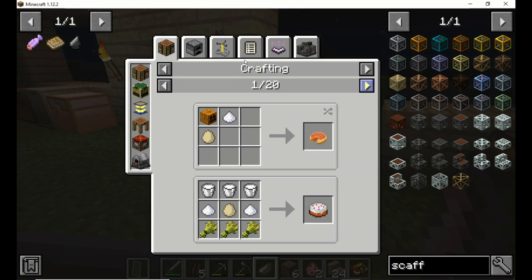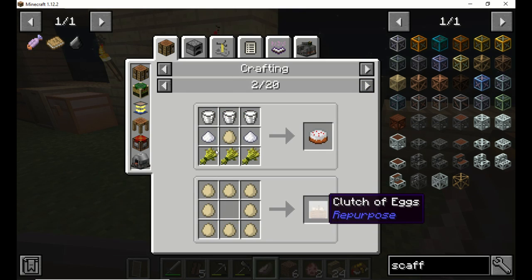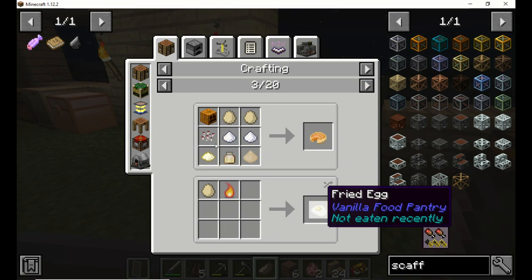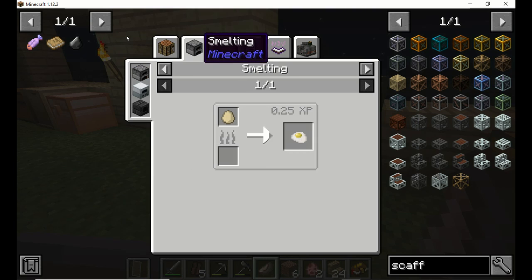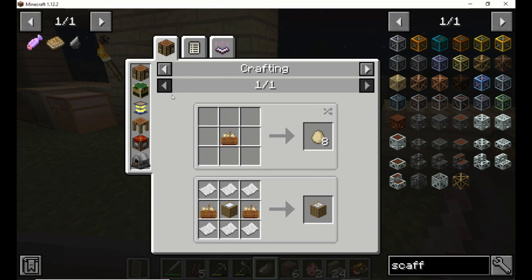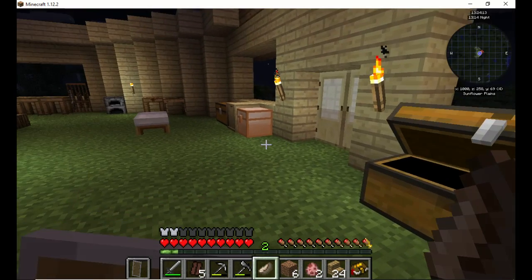I can make pumpkin pie, make a cake. Clutch of eggs — what the hell does that mean? Let me check it in a second. I can make a fried egg. Let's see what this is — a carton of eggs. That's kind of cool.